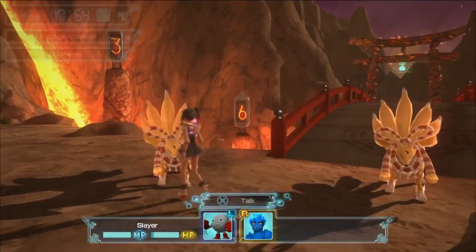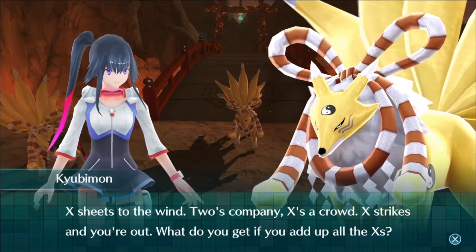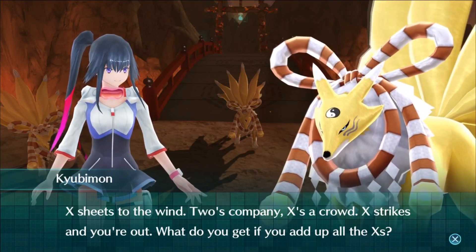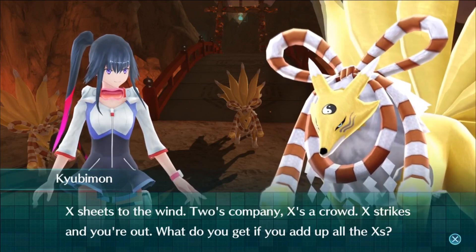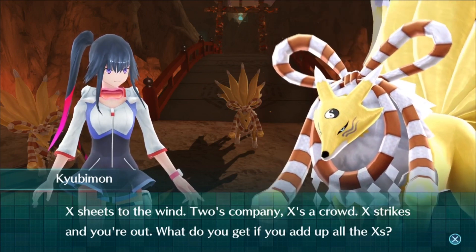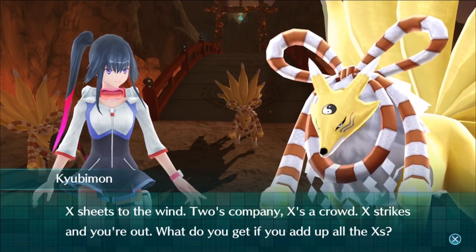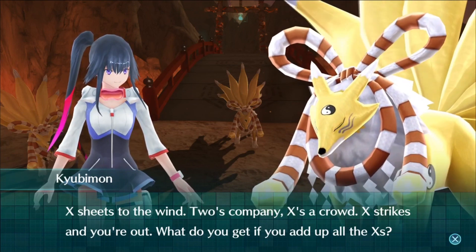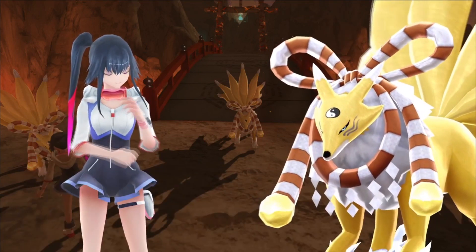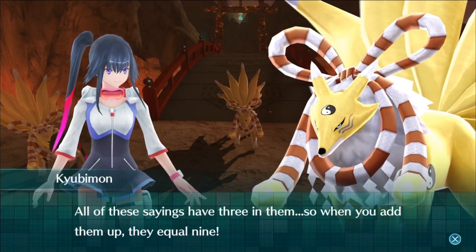What about you, third Cubimon? Third question: 'X sheets to the wind. Two's company. Three's a crowd, X strikes and you're out — what do you get if you add up all the X's?' X is a crowd means three's a crowd. X strikes and you're out means three strikes. Three sheets to the wind — if that's a saying, three plus three plus three is nine. I trust my math skills — this is probably the one. The answer is nine, you are the real one. Splendid, you are correct! They all have three in them, so when you add them all up it's nine.